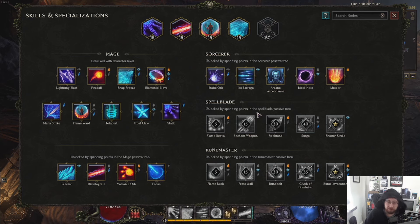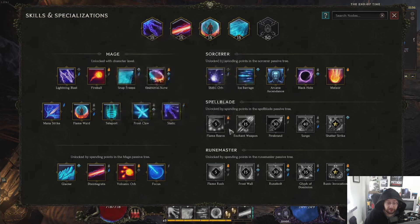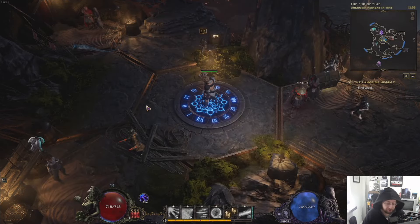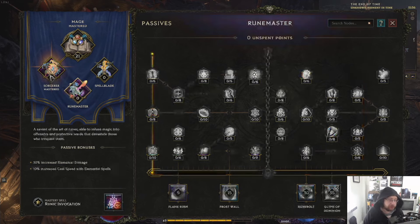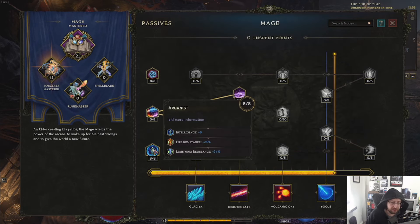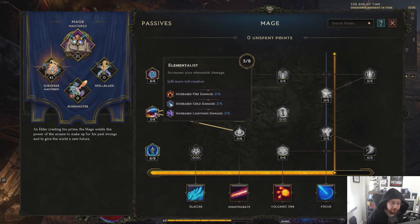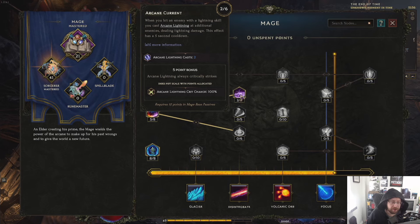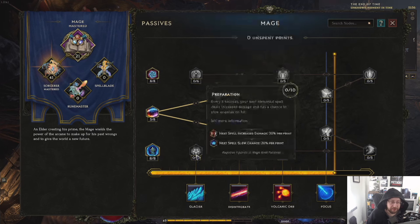You don't necessarily need to go down to Sorcerer because I am using Ice Barrage, but some of these also might be good. It just depends on what you want to do. It's all about elemental damage, so maybe Ruin Master might be better for this. But I went down Sorcerer Mastered. I focused on Intelligence first, then Health, and a little bit of this — Increased Cold damage, increased Lightning damage. Put three spells into that, then I did Arcane Lightning Cast, but reality is I didn't really see any point to any of these.